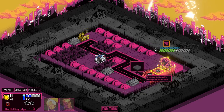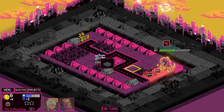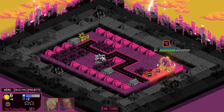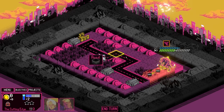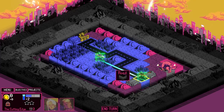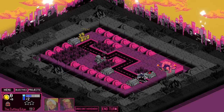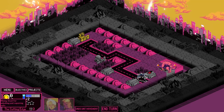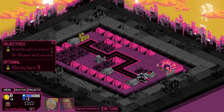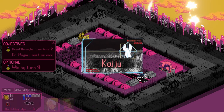I like this aspect of the game - that you have to predict where the Kaiju go. Unlike Into the Breach, Kaiju are like one beefy unit that's going to take you the entire mission to take down. I'm sure as the game progresses there will be multiple Kaiju. For now it's been very much like: here's one Kaiju, do your best and try and kill them. Sometimes you don't even get to kill them. Victory does not necessarily mean killing the Kaiju - in this case, it means achieving two breakthroughs, and Dr. Wagner must survive.